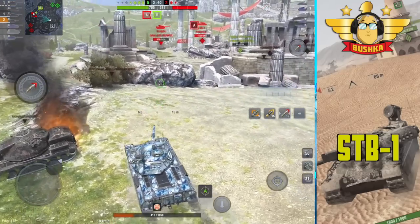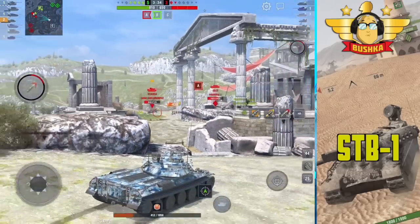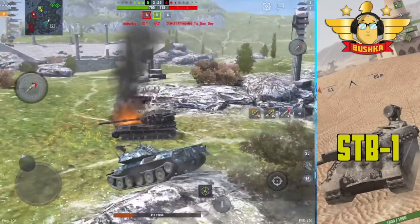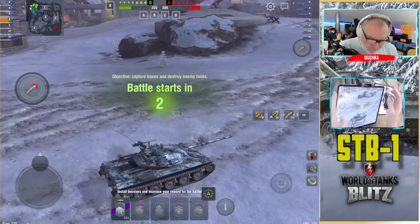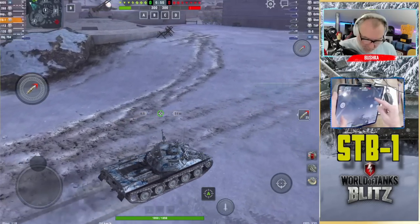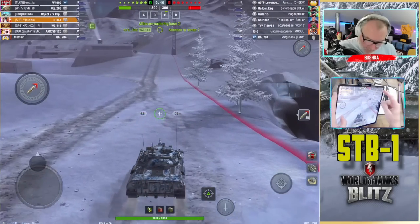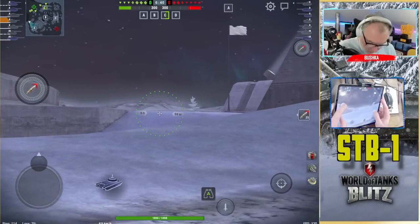I'm going to show you a monster game I played earlier this week or end of last week — sit back and enjoy. The STB-1 loves to go hull down, and the high ground on this map is the preeminent spot. They've got a Sheridan and likely a Badger coming here too, so we're watching for a shot as we move up.